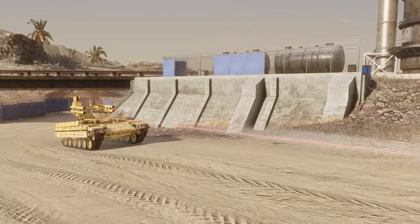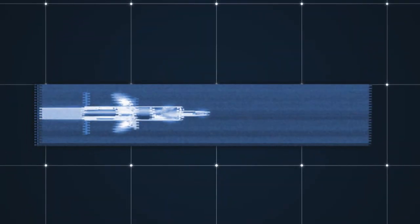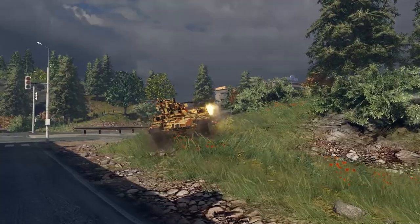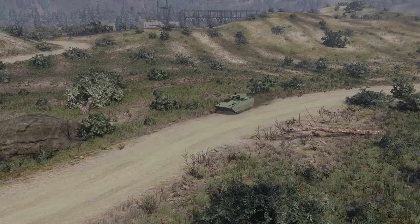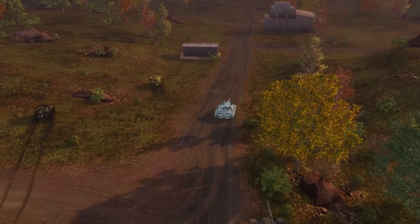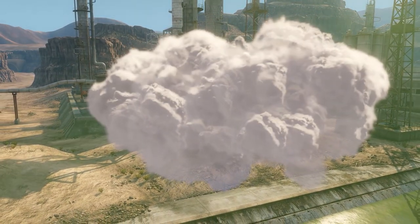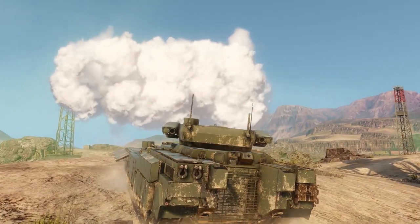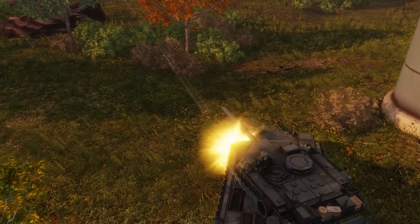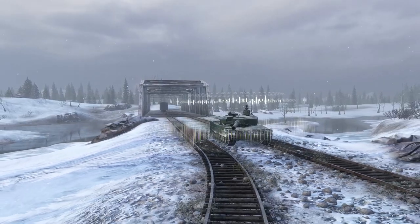The final ammunition types you'll encounter in the game are guided missiles. These are exactly what the name says — large rockets that can be guided to their target. They typically fly very slowly and feature HEAT warheads, which means they behave the same way as HEAT shells and have the same weaknesses to composite and explosive reactive armor. Additionally, many high-tier vehicles feature active protection systems, which are specifically designed to deal with guided missiles either by diverting them away from the vehicle or by destroying them outright in the air.